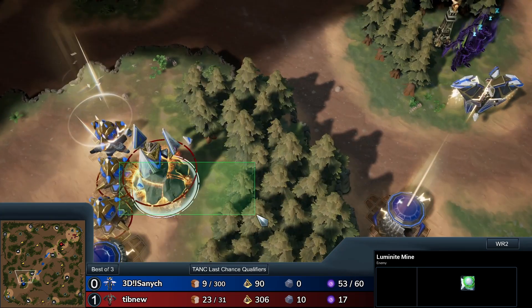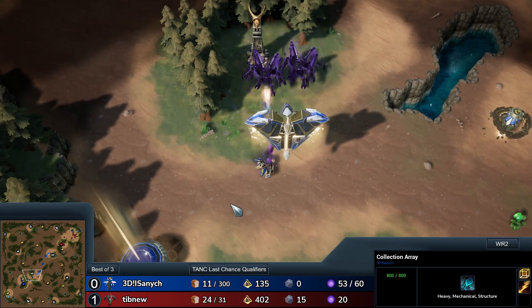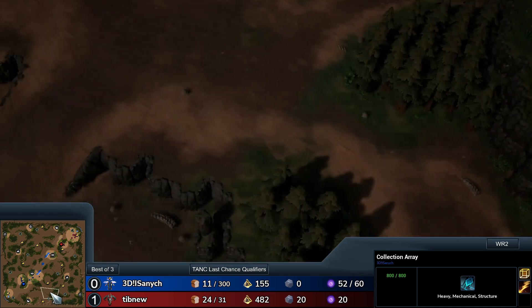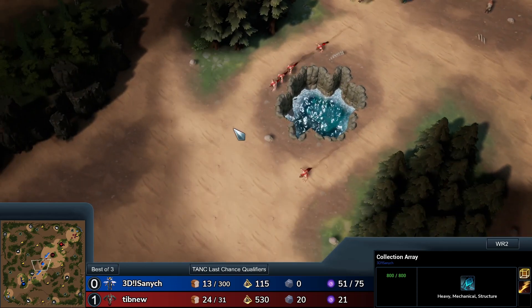But that's true for a lot of these bases — even the one up here, you can have Hellborn and stuff on the high ground which gets it. So as always, as is really the play with Stormgate, map control is more important than ever.